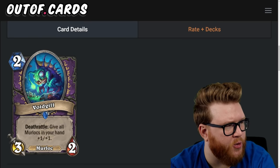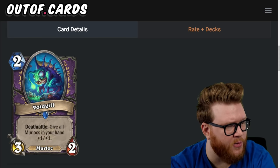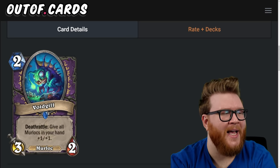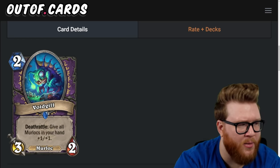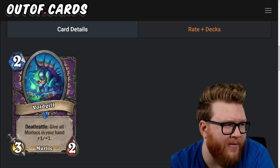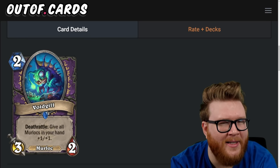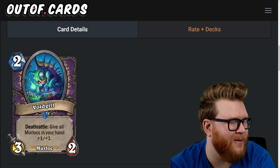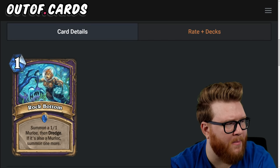Next up is the Void Gill for Warlock, a two-mana three-two murloc with deathrattle: give all murlocs in your hand plus-one-plus-one. This ties together everything for murloc Warlock — another way to scale up your murlocs in hand. We're getting a kind of mid-rangey murloc deck rather than the hyper-aggressive versions from early Hearthstone. I'm still not totally trusting this package, but Void Gill is the right kind of card for it — four-star card.